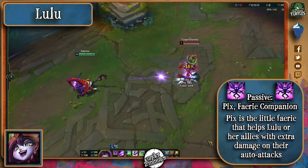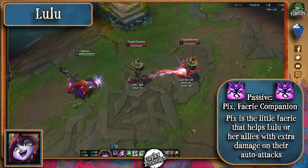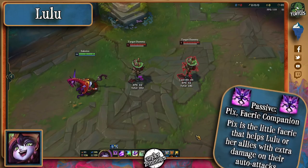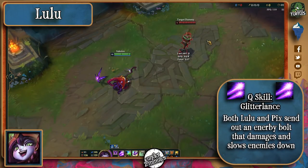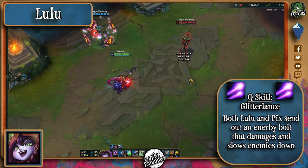Lulu's passive is Pix, a little critter that grants her auto attacks and anyone she's assisting an extra firing of 3 bolts that deal extra magic damage. They can be blocked by enemies in their path though. Her Q deals magic damage and slows enemies, but will deal reduced damage if the ability hits another unit beforehand. Pix will also send the same bolt, and that will refresh the slow.